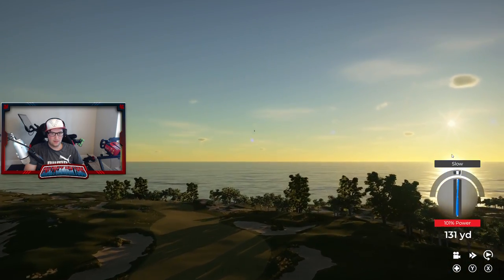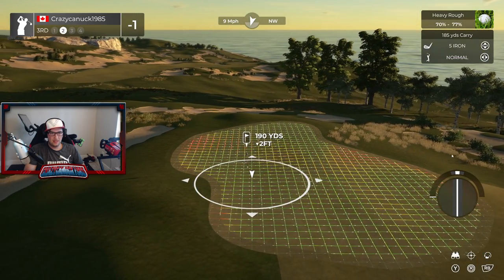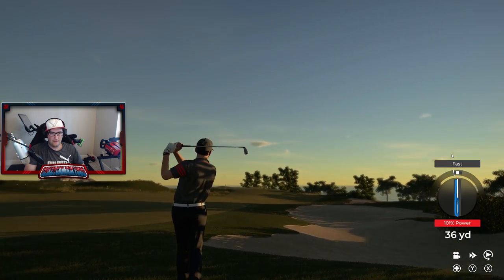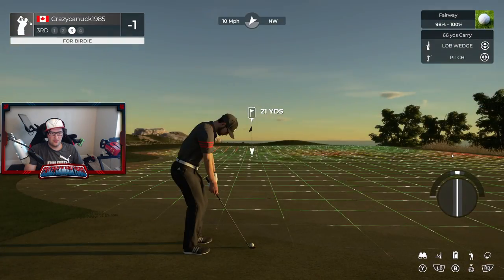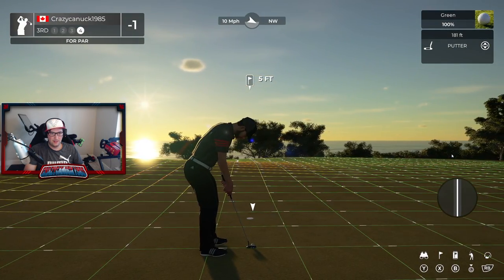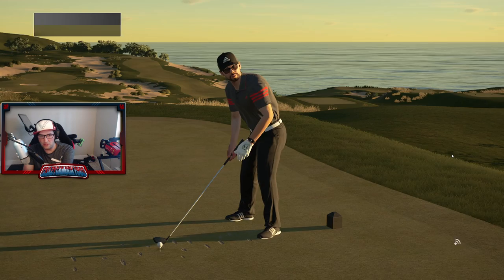It almost looks like the designer just took the bunker tool, spun it around, and created weird shapes — that's okay, but it can look a little crazy when you're getting very different looks on different holes. I like how this hole plays, though. In terms of green sizing, they're pretty good so far — I don't see an overly gigantic or tiny green. Great view of the bay there. The low lighting is nice, but it can bite you going the other way, so you really got to balance out your lighting.